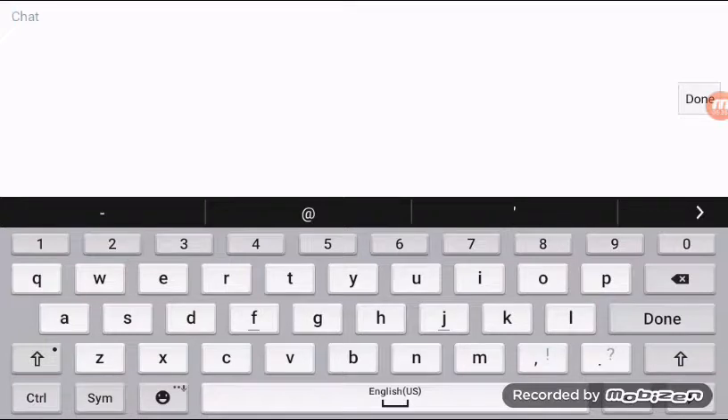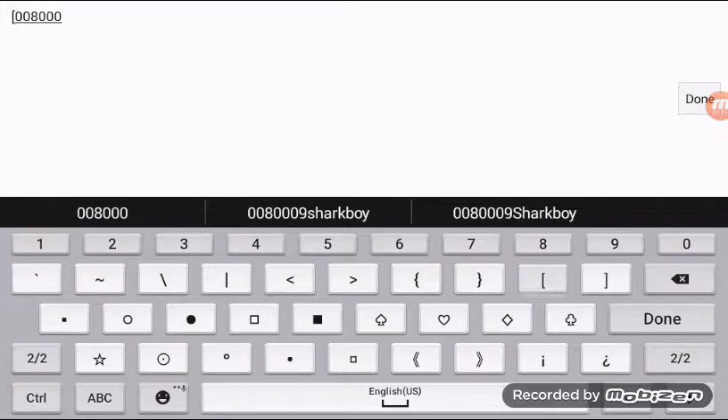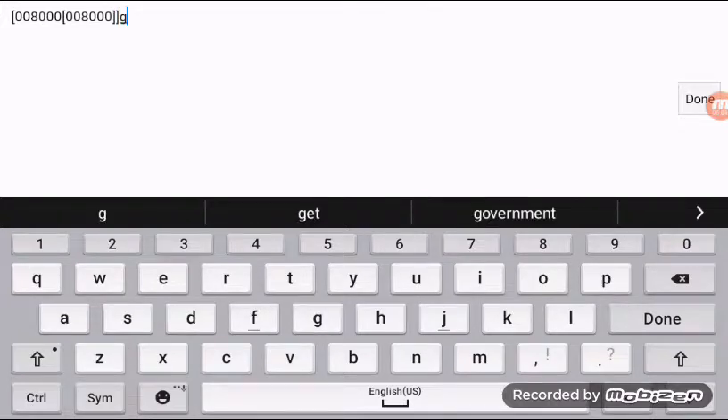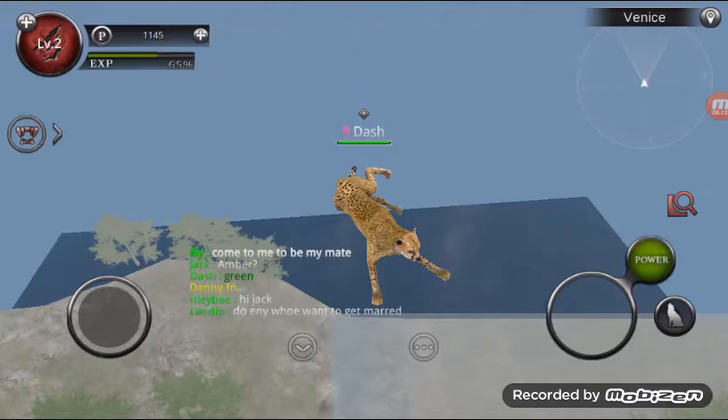I've got two green color codes. The first one is for dark green, which is zero-zero-eight-thousand. So I type zero-zero-eight-thousand, then repeat it again: zero-zero-eight-thousand. Then the dash marks, and I type 'green.' As you can see on screen it says green — that's the dark green color code.